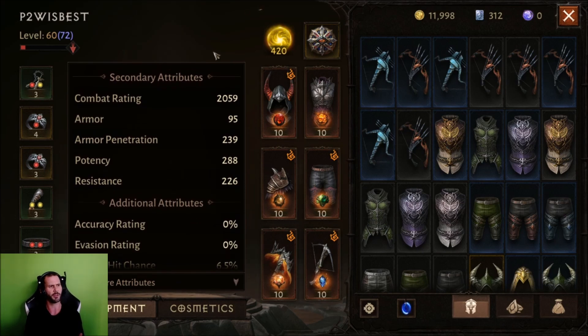What server are you on? Worldstone. So on Worldstone, are you one of the top Demon Hunter free-to-play players? I am the most powerful free-to-play on the whole server. Worldstone is a pretty populated server, so that's impressive. Alright, go ahead and get into the skills and tell them what you use for your main skills.